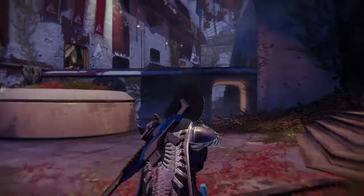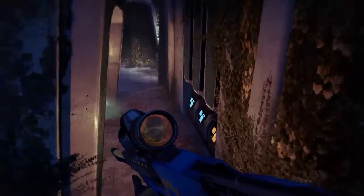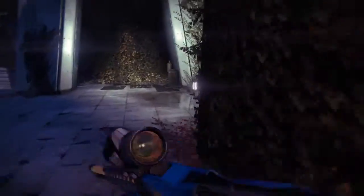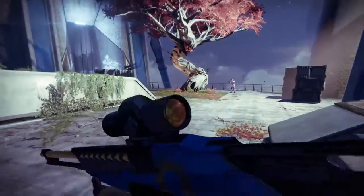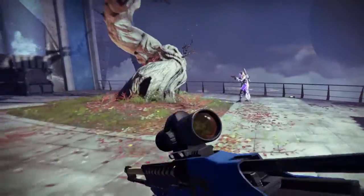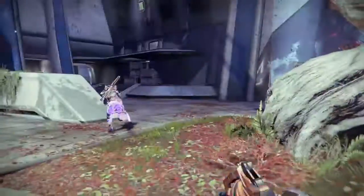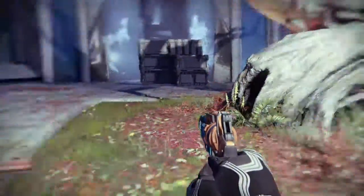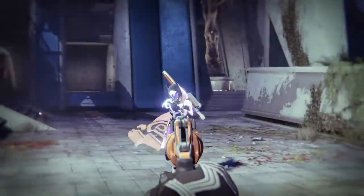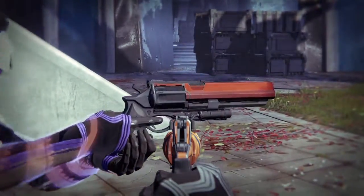Moving on to the very number one spot — our choice of the best hand cannon in crucible is the A.S. Tuna. This gun is dropped from the end of crucible matches and is basically a baby Hawkmoon. It's useful if you want to use Hawkmoon-style gameplay but with different rolls and have another exotic equipped at the same time. Mine has Rifle Barrel, Luck in the Chamber, Underdog, and Sure Shot.